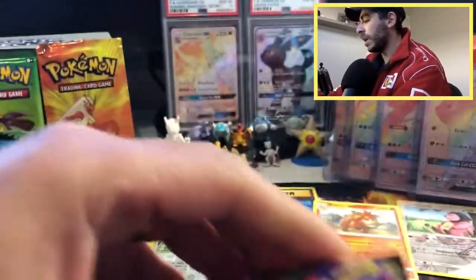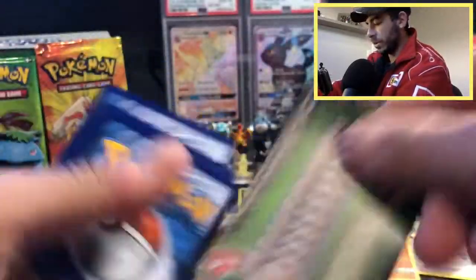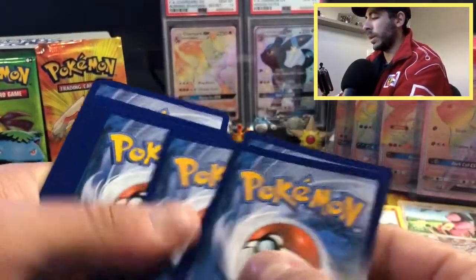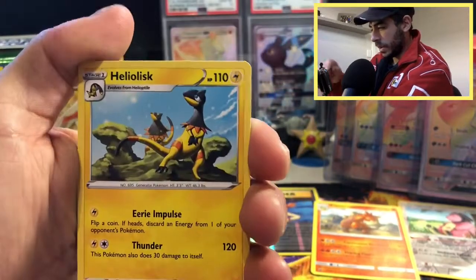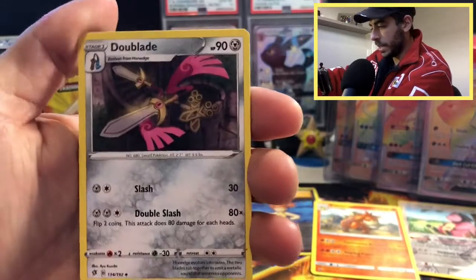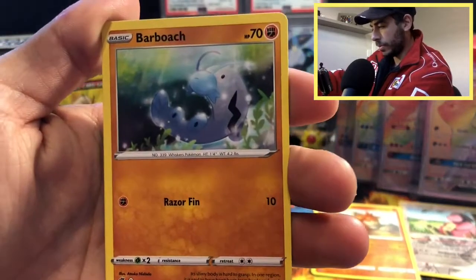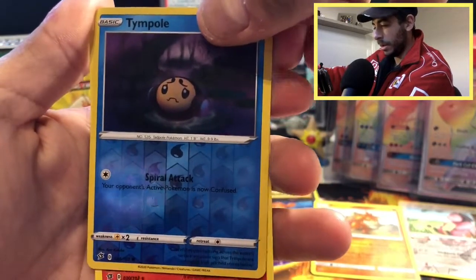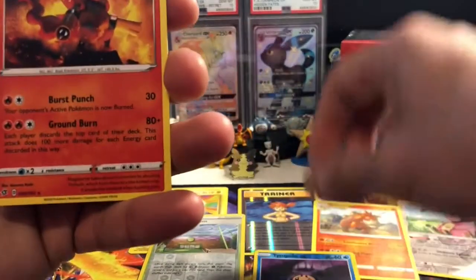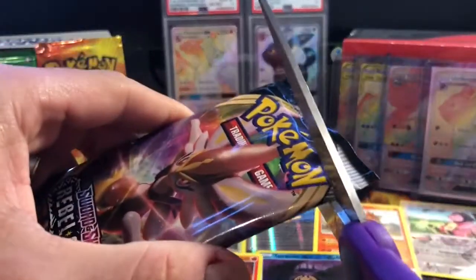We have not had any holographic rares today — another green one, no good. Twin Energy — very good. Heliolisk, Wingull, Natu, Barboach, Swirlyx, Applin — strange Pokemon. Reverse holo Tympole — very nice, Tympole looks very sad, maybe about to get fished out of the pond. And a Magmortar — that's an evolution of Magmar, you have to use a Magmarizer to evolve it. Magmortar, very cool.